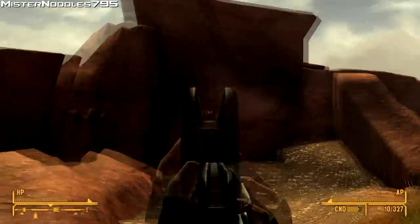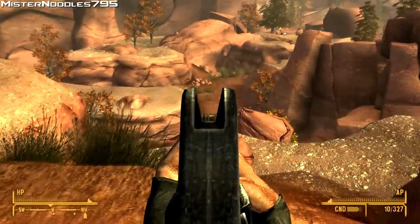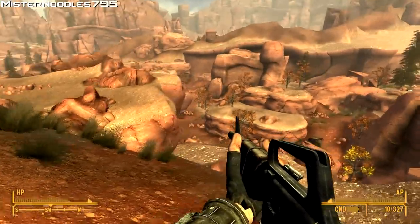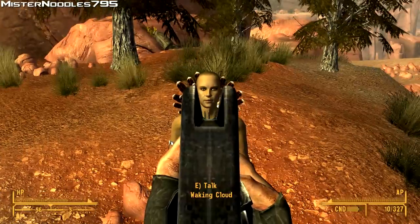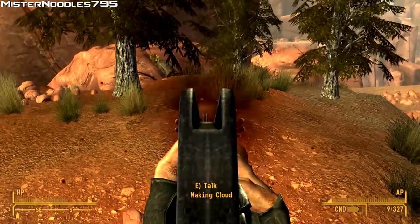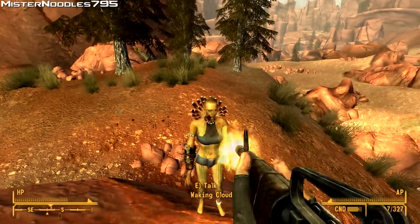One thing you will notice if you try and use iron sights with this gun — the iron sights are like bent, I guess, because it's an old weapon and from wear and tear. So in order to use it, you have to use the right fork — the right one of the two, using the edge of it. As you see. And yeah, there it is.